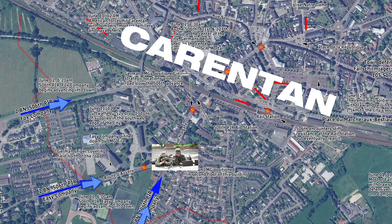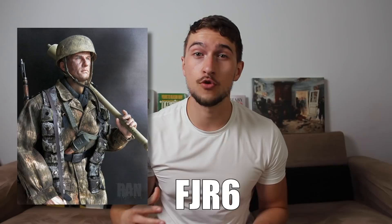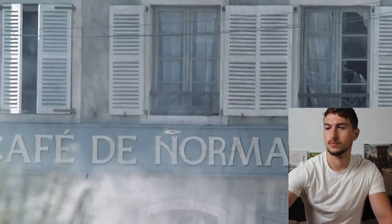It's not even one company — it's even worse. Check out this map. We can clearly see how Fox, Easy and Dog Company converge towards that one machine gun. Thing is, at first the Americans thought they were facing an entire regiment of German Fallschirmjäger paratroopers. But make sure to watch until the end to really understand the balance of power during the Battle of Carentan.